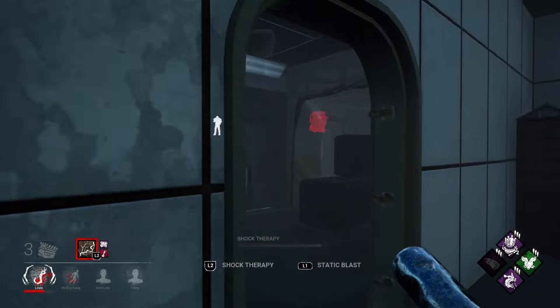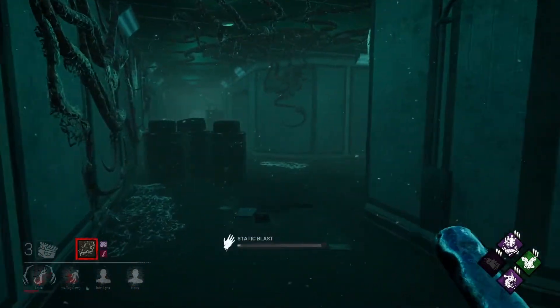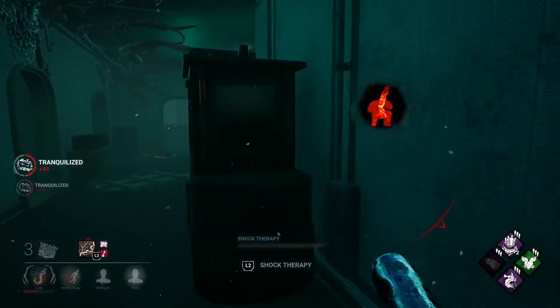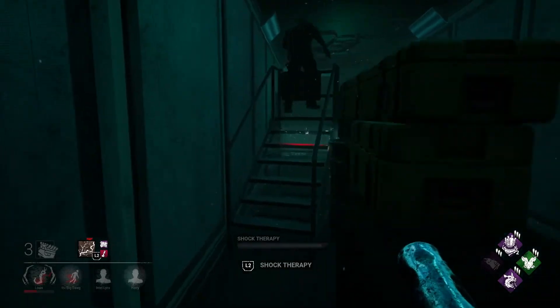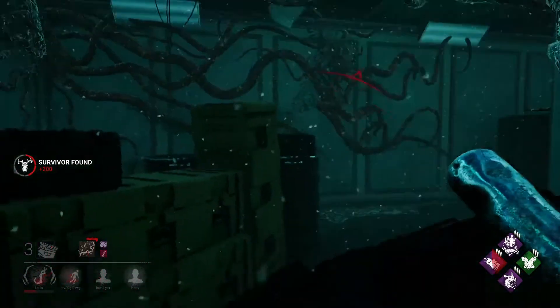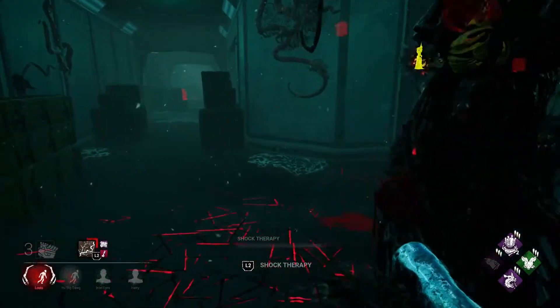There he is, self-carrying. I'm going to let them get that upstairs gen because it's too much effort to go back and patrol - it's nearly done. Shot the David, hopefully get him to tier 3. There we go, and he got a snap out of it - I know where you are. Oh, balance landing! Oh, was that Lithe? One of the two. I thought he had dead hard.